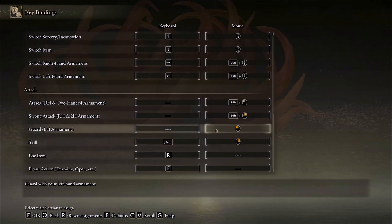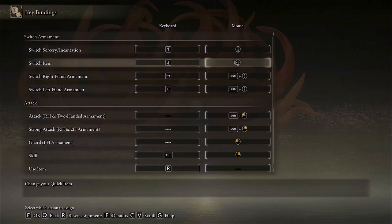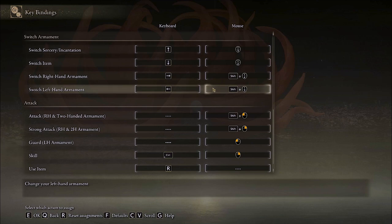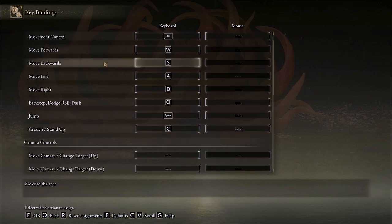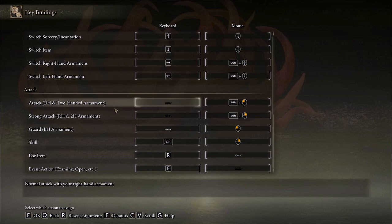To change items and spells I'm using the two extra side buttons on my mouse. To change weapons I'm using those same buttons but while holding down shift at the same time — this is much better than trying to move your hand to the directional keys. Personally I'm using spacebar to jump and Q to dodge roll because I am using jump attacks a lot and spacebar just feels more natural for that.